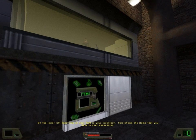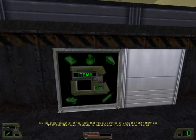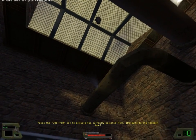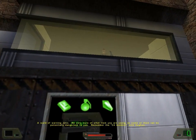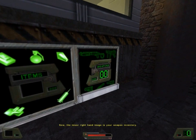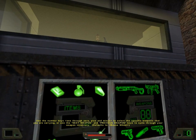On the lower left-hand side of your HUD is your inventory. This shows the items that you have in your possession. You can cycle through all of the items that you're carrying by using the Next Item and Previous Item keys. Press the Use Item key to activate the currently selected item. A word of warning, John — be very sure of what item you're using, as some of them can be potentially dangerous to you. Remember the C4 incident with Hughes. Now, the lower right-hand image is your weapon inventory. Use the Number keys 1 through 0 to select the specific weapons that you are carrying, or use the Next Weapon and Previous Weapon keys to cycle through your weapon inventory.